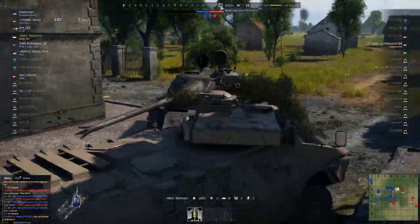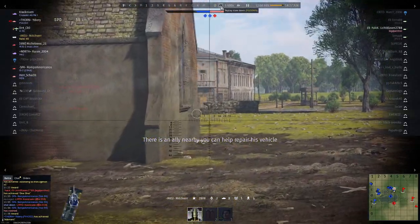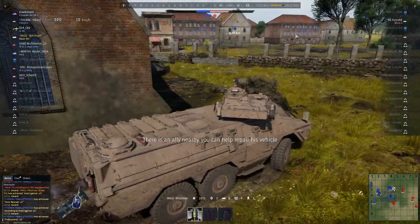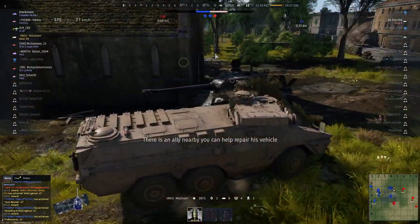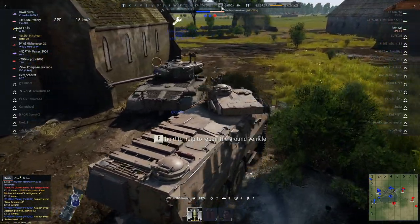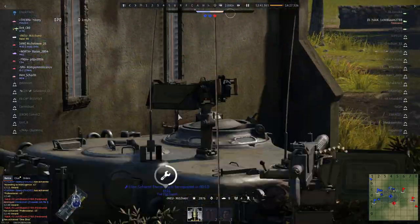I've noticed there's something going across the flank — friendlies have marked it. So I thought I'll quickly rush out and outflank him if possible. I also noticed that my ally there was needing repairs, but I didn't really want to do that with an enemy over there. I've noticed he's been killed, so I'm just going to quickly drive around the corner, go back to him and repair him — because his guns are out and he can't repair himself. Always be a nice person — always repair your friends.